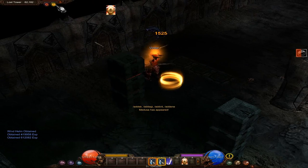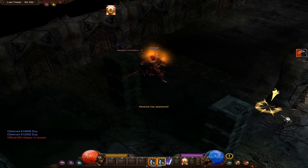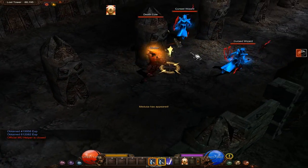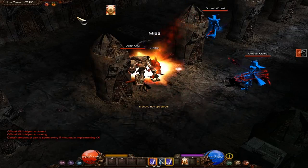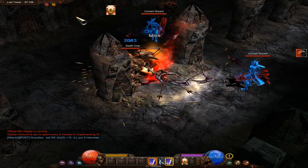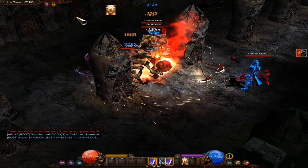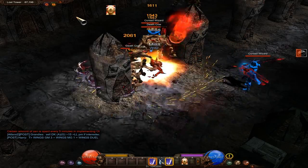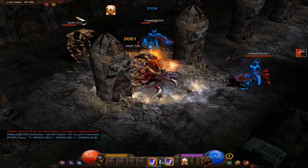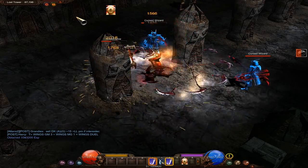When we get to Blade Master we're going to learn about combos. We have the slashing ability and the twisting orb ability, and if we can find the Rageful Blow ability I believe we can combine those for combos, which is great. You need to have a weapon with a skill on it in order to do combos — that's part of the requirement.